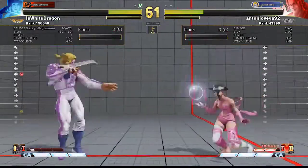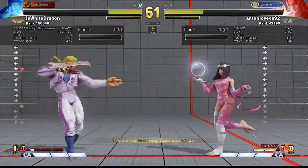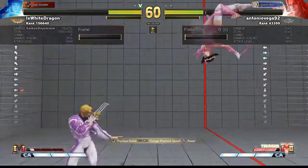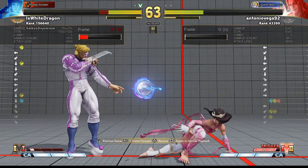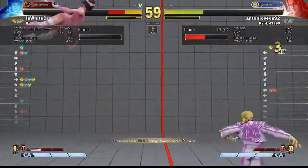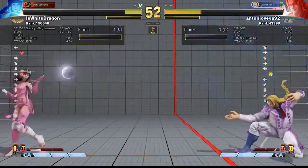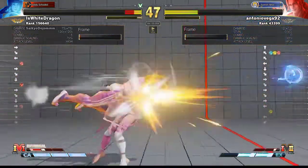That was pretty cool. Good V-trigger. You dropped this super and you would have won the match. You would have won the match if you did the super correctly. So you might want to practice this combo. You might say to yourself that you get it most times, but you want to get it all the time if you want to play at a high level. I recommend maybe practicing that like 10 times, and every time you mess up, start over.